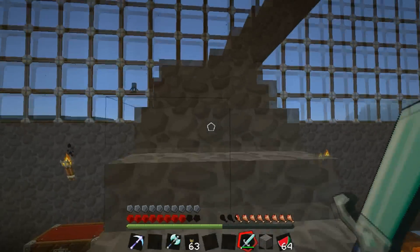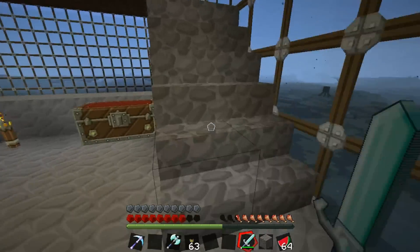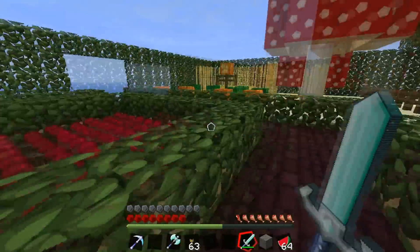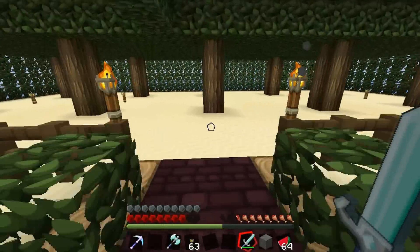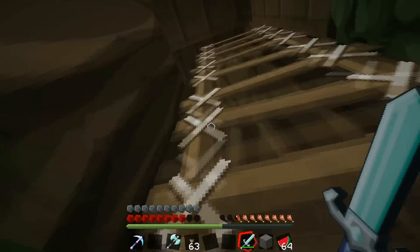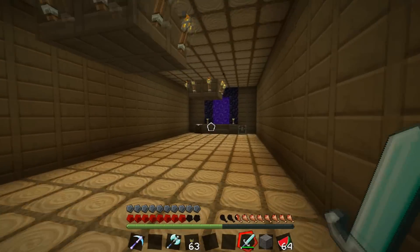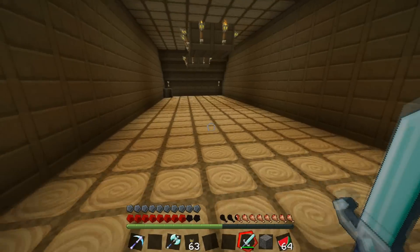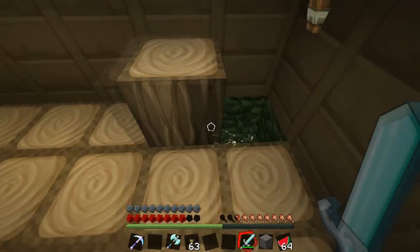I want to show you guys the treehouse before we head over to the stronghold. When I get to the stronghold I'm just going to explore around to see if we find anything extravagant — I'm not going to take anything out of the chests, I'll leave that for you guys. There are hidden chests all around to find. I did finish the treehouse with wood and it looks pretty cool in here. I was going to put the enchantment stuff up here but changed my mind because it took up too much room.